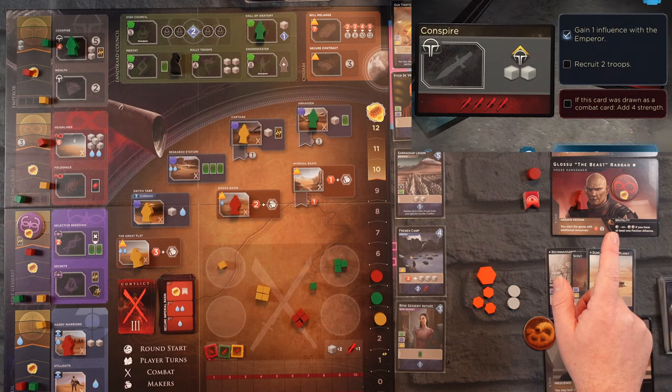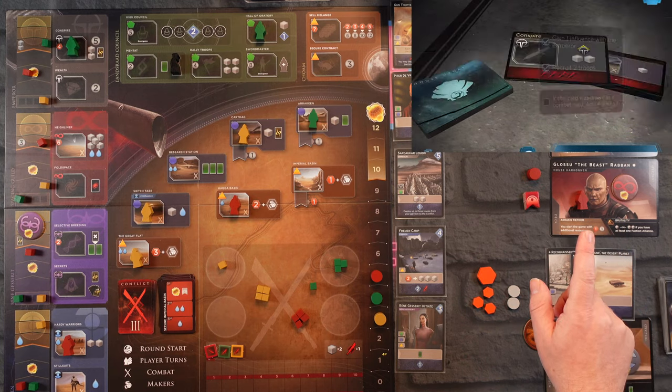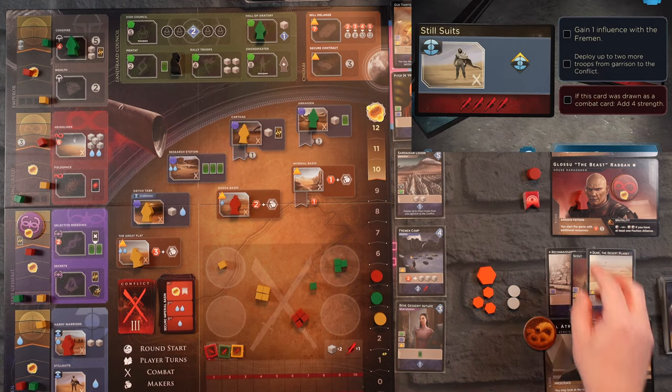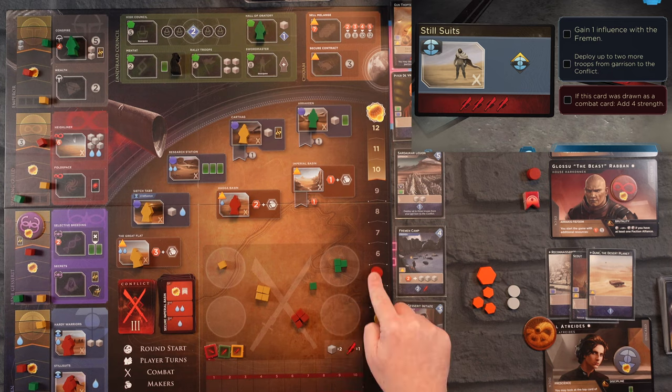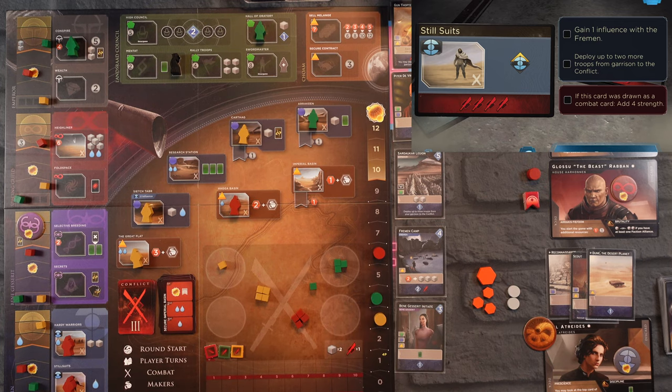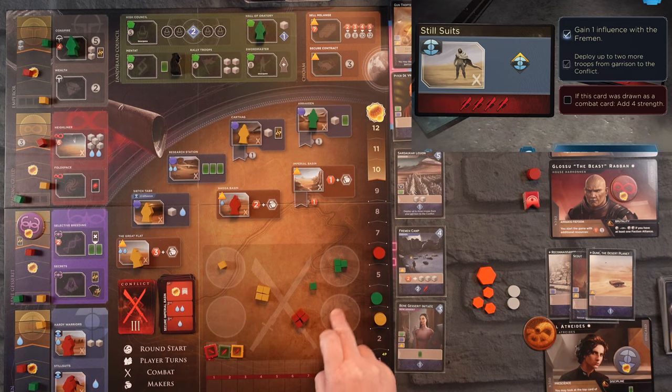We draw for the Beast and he wants to go to Still Suits — this is not good at all. Still Suits means he moves up one here and one here. He could deploy two from his garrison but he doesn't have any. That is a pretty strong combat card we just got rid of.